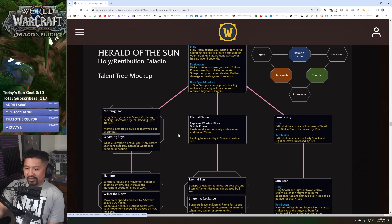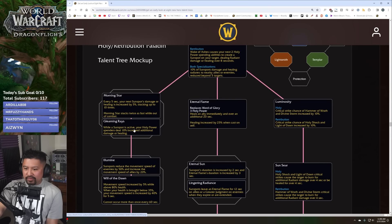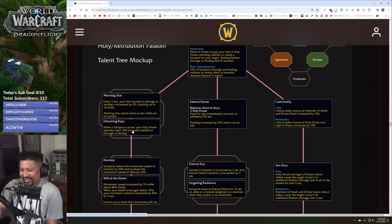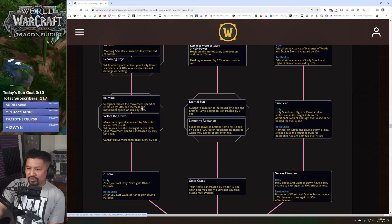Or you can choose: while a sunspot is active, your holy power spenders deal 10% additional damage or healing. That's a nice passive — this first option is great for keys because you smash hard up front, while the second is better for longer sustained fights.